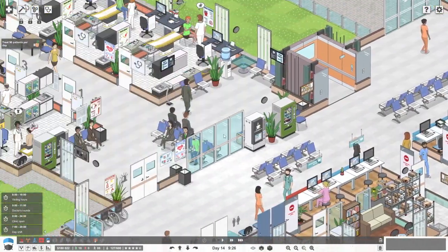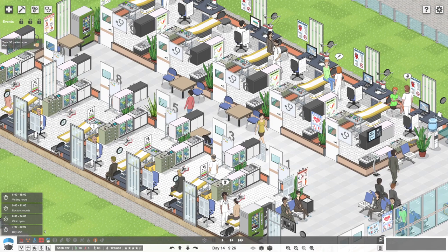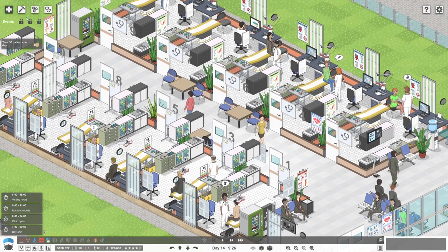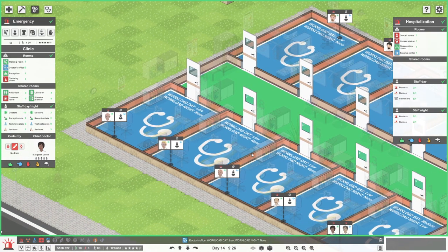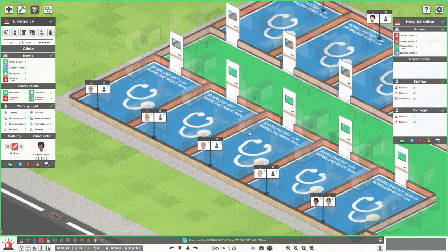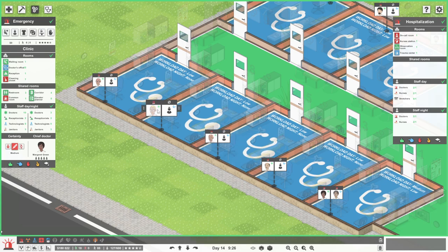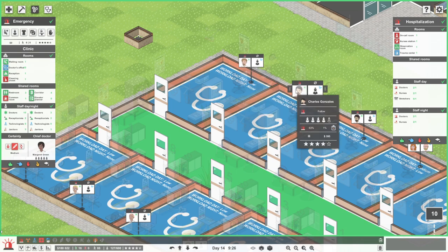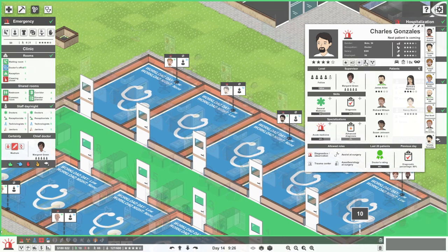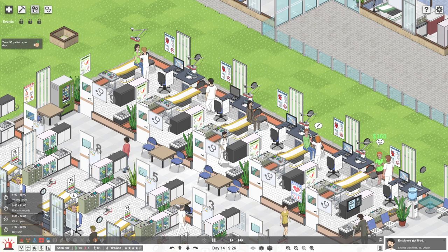What I think I'm going to do, which will help with this objective, is come into our emergency department and fire someone. Who have we got that's a bit crap? You're level five — okay, you could go, Charles. Get out of here, Charles. We don't like you anymore. Bye, Charles.